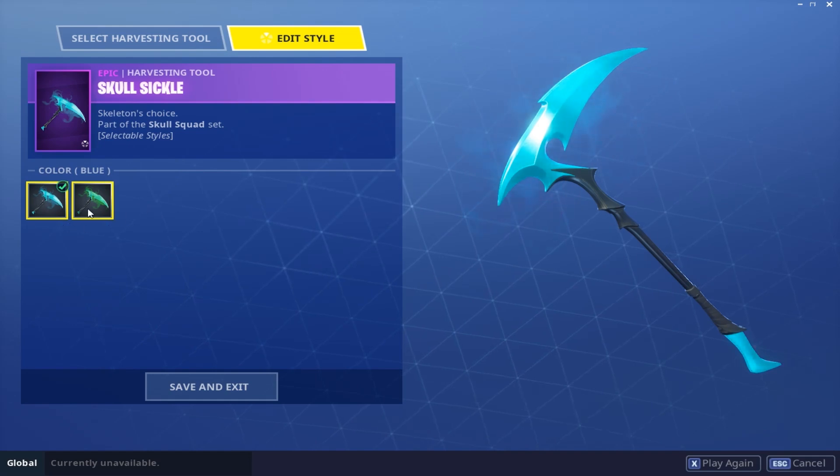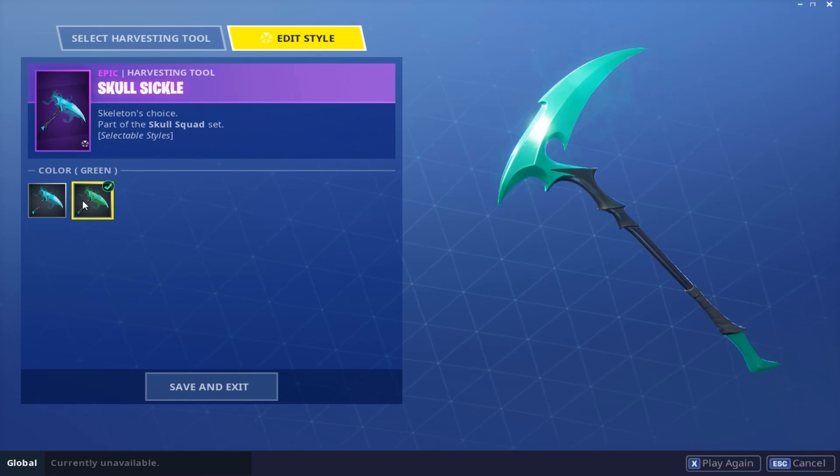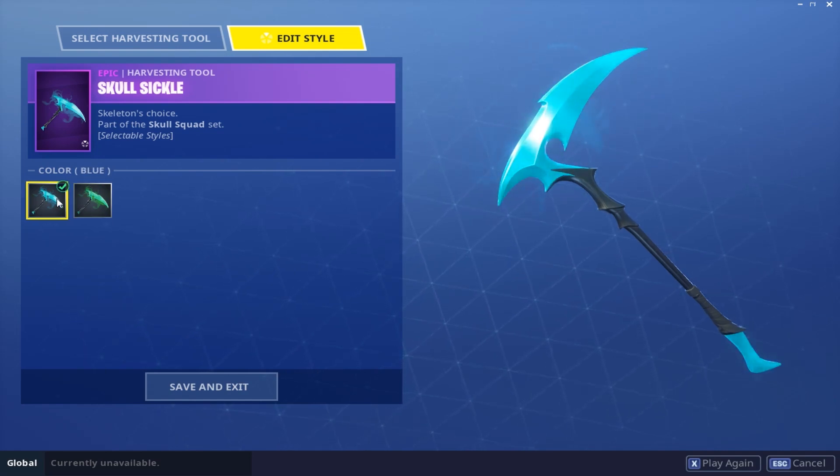One thing to note about this pickaxe is it actually has two different color options. I believe this is one of the only pickaxes in the game that you can change the color on. Its default color is blue, and there's also a green color option. You get both colors as soon as you purchase it — you don't have to unlock anything. I'll be showing you both colors in-game now.